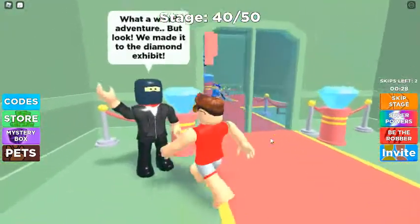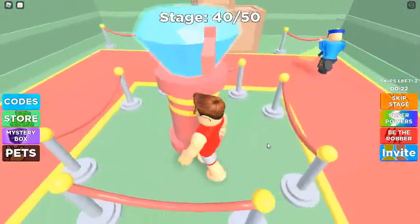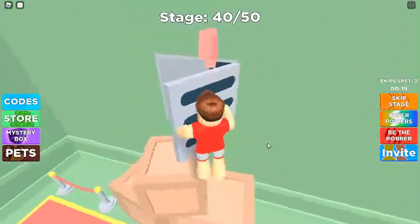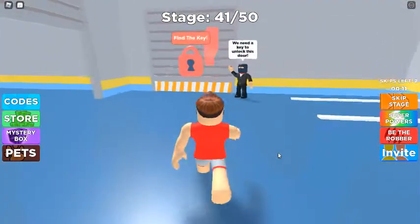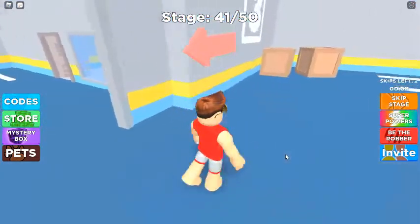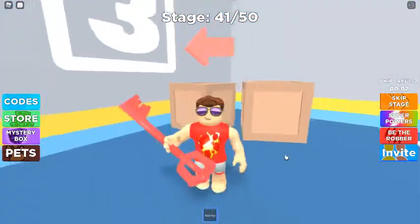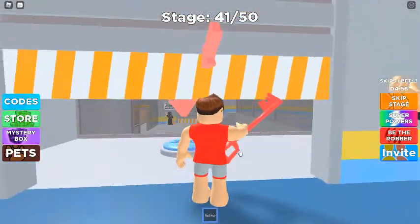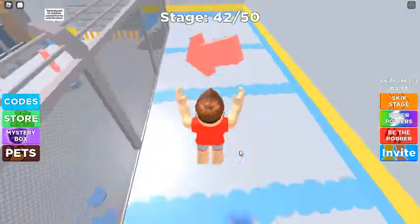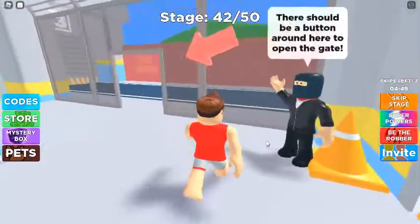What a weird adventure. But look! We made it to the diamond exhibit! We need a key to unlock this door. Look around! There should be a button around here to open the gate.